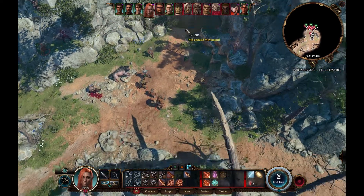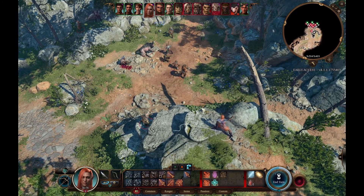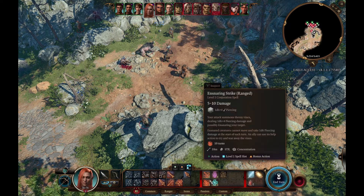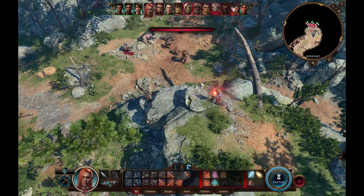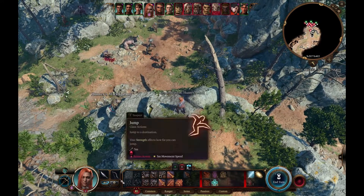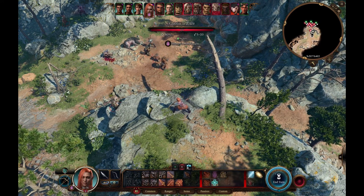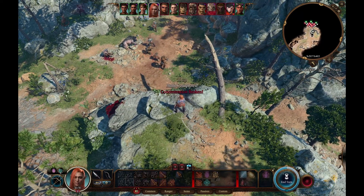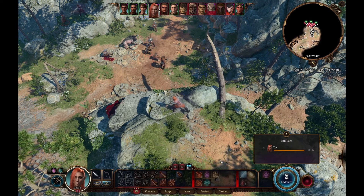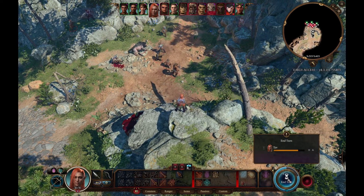Here we are in the battle outside the Druid's Grove against the Goblins. First, we want to clear the Goblin Tracker up here — he's quite an annoying enemy. We put Hunter's Mark on him, giving us an 80% chance to hit, and he's dead in one turn. We stay up high and end our turn.